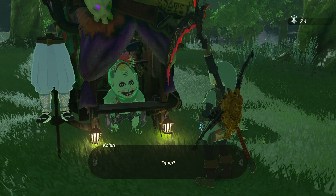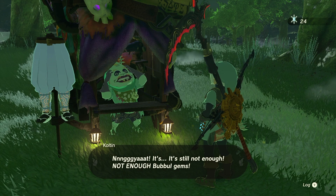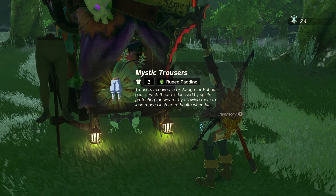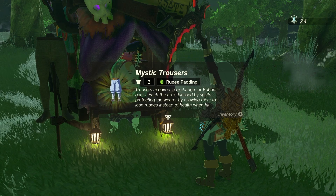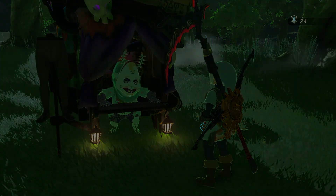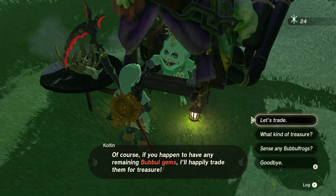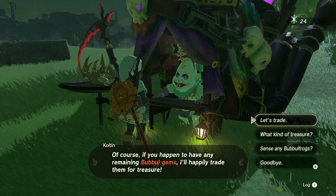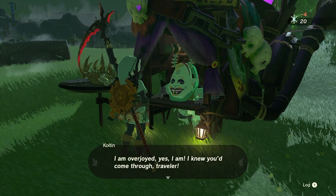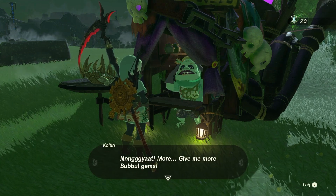So down the hatch. Gulp. And there it is: Rupee Padding Trousers, acquired in exchange for bubble gems. Each thread is blessed by spirits, protecting the wearer by allowing them to lose rupees instead of health when hit — which I really don't find that appealing. After a trade he changes to a different item, which in this case is a Lynel horn. If you happen to have any more remaining bubble gems he'll happily trade them. Still four gems per item — so we can get this Lynel thing, but I'm more interested in just getting the next piece of the set.